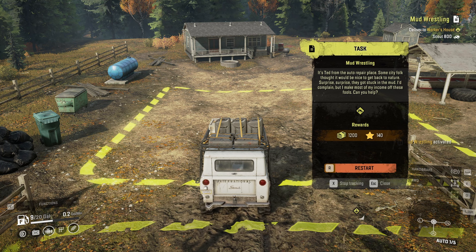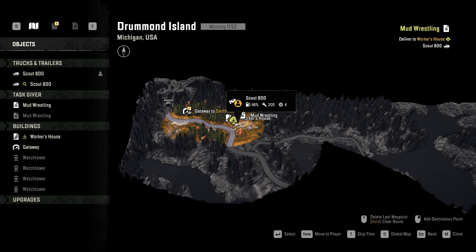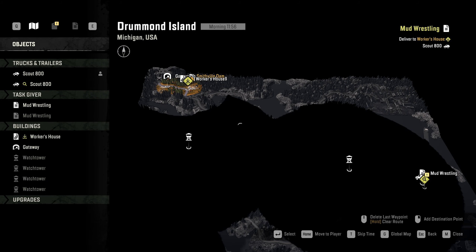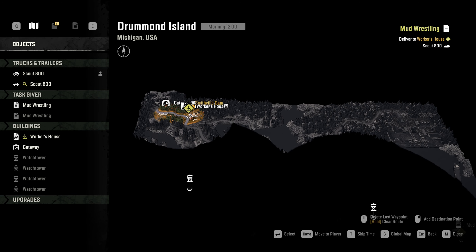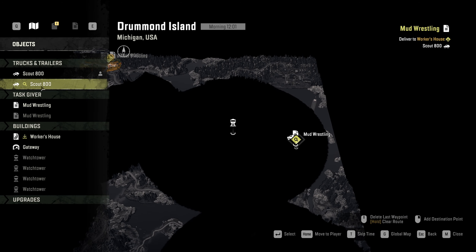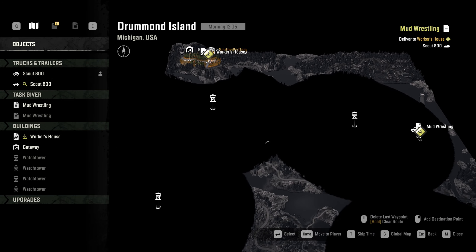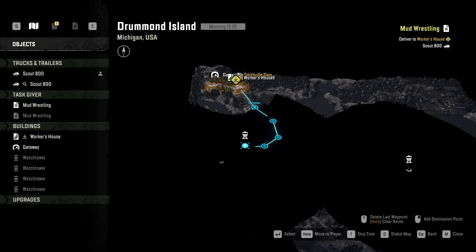They want me to deliver to the workers' house — it says Scout 800. Let's look at the map. Ooh, that's far. Is Scout 800 what I'm in right now? Probably. Oh yeah. What's this over here, like a pipeline? Something interesting. Let's make a quick jaunt — that's probably how the road goes.